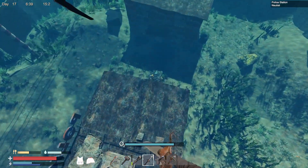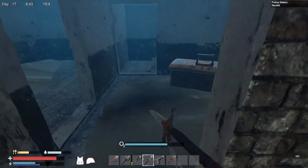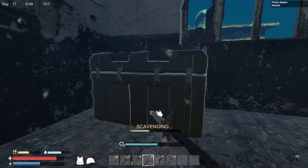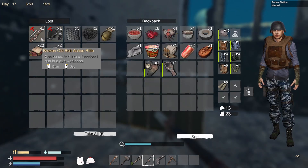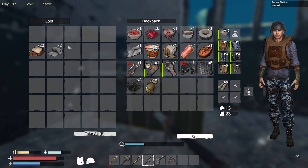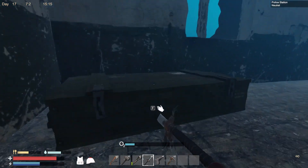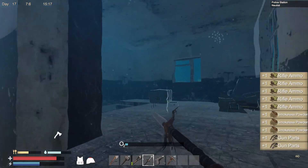Let's see what else we can find down here. Steps up — ooh, another box. This looks kind of ammo crate-y. Broken old bolt action, police helmet, ballistic fiber, black powder, a grenade, ammo and bandages — worth grabbing. And something else here, we'll take all of that. Let's get up to the surface.